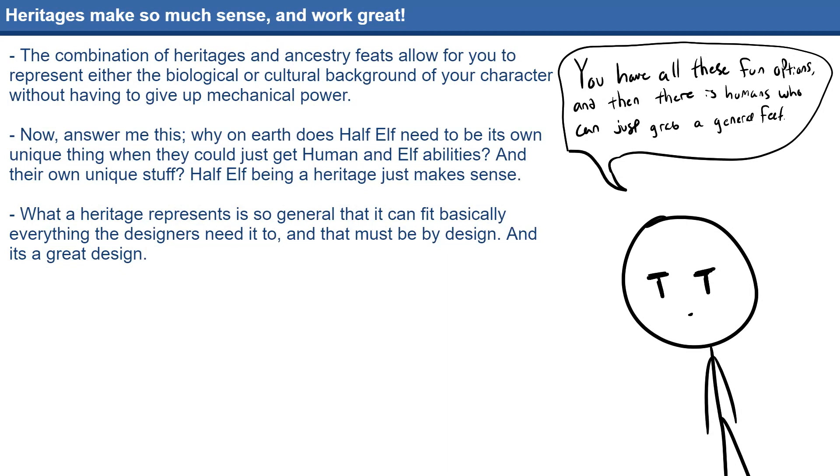The other big difference in how Ancestries work in 2E is heritages. Being a particular Ancestry doesn't actually give all that much on its own, but being from a particular heritage can give some fun abilities. Want to play a human whose family is so used to the cold that they literally have cold resistance? That's easy. Want to play a halfling that easily shrugs off fear? That's also an option. These heritages allow for a ton of cool flavor options that also give good mechanical benefits, which is an absolutely tasty combination.